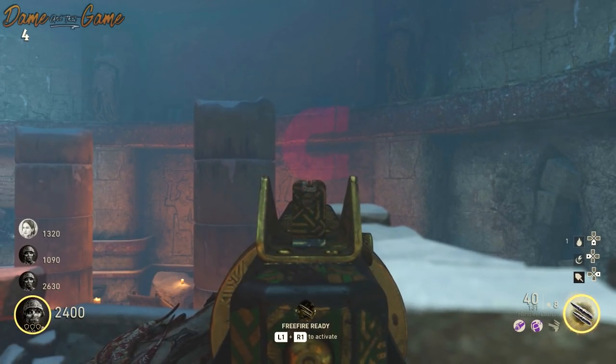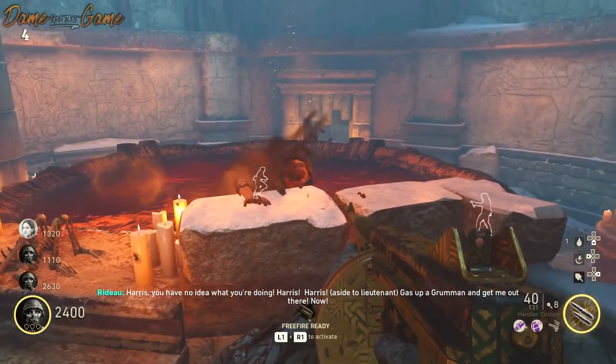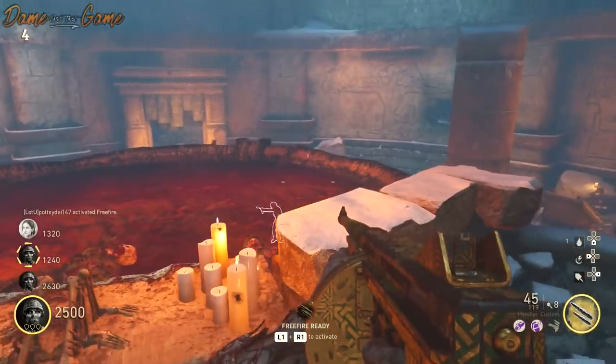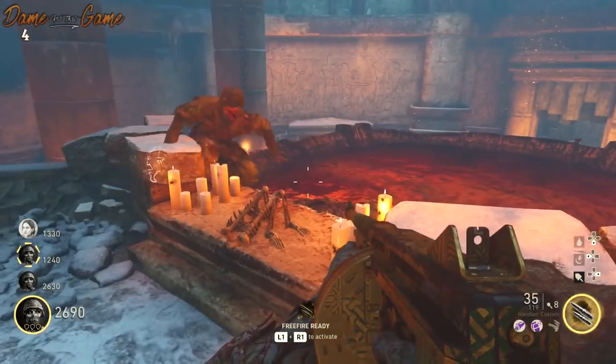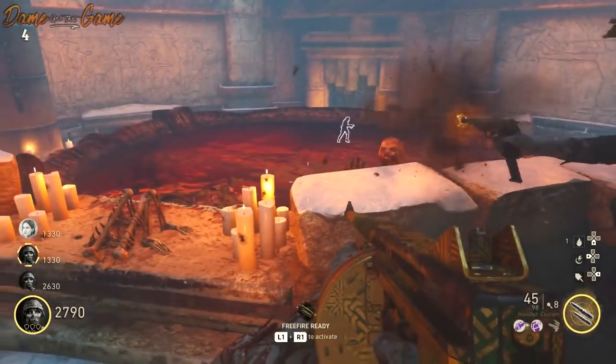The double points will stay there for about seven seconds, then it will disappear and teleport somewhere else. It will always be in the same room, but you will only have a certain amount of time to actually hit it. When I say 'hit it,' you're going to have to hit it with a particular type of grenade. If you throw a grenade around that big pool of blood, it will actually change colors and keep spinning.